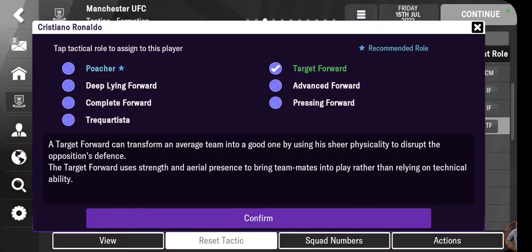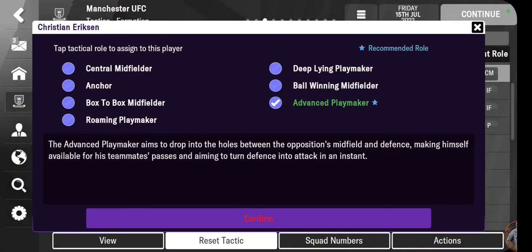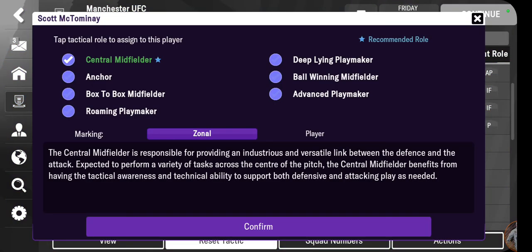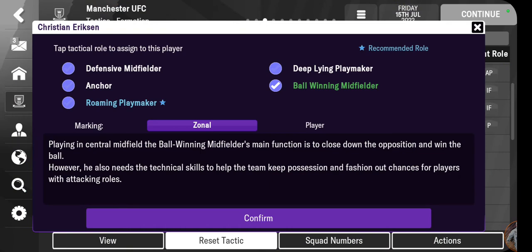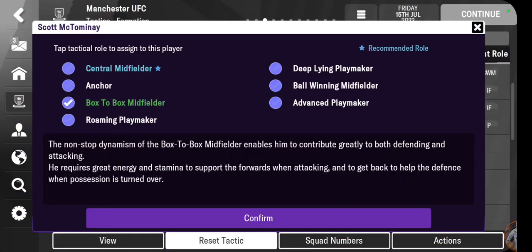We're going to have to get creative. Cristiano Ronaldo will be a poacher. Christian Eriksson — advanced playmaker. Casemiro — I could play him in his preferred role. McTominay — central midfielder, box-to-box. Casemiro as ball winner at the base of the midfield. Or alternatively, Eriksson at the base as a roaming playmaker with Casemiro as ball winner and McTominay box-to-box. Either way works.